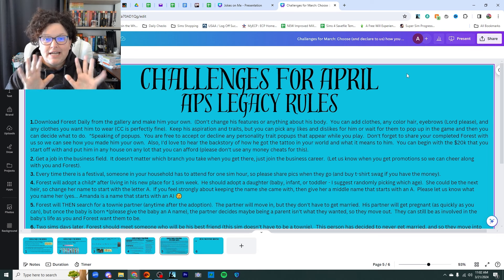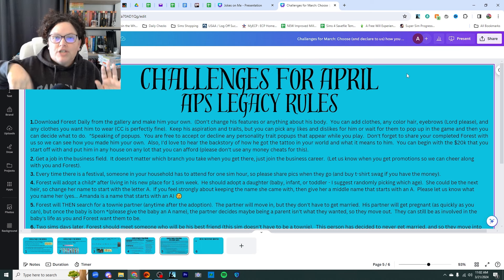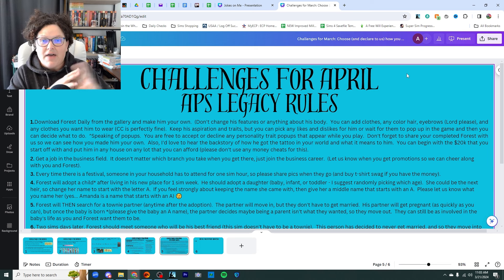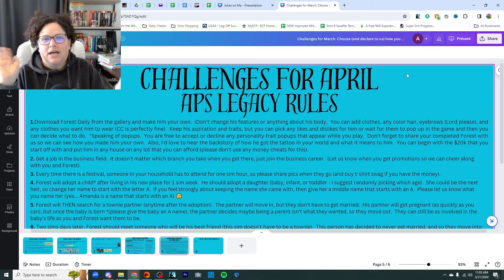Once you've finished creating Forest to be the Forest you're ready to play with, share him on the gallery under #APSMonthlyChallenge, and then also use #APSLegacy. Hopefully the #APSLegacy hashtag will be this legacy starting from now and going forward. APS just stands for Amanda Plays Sims, so that was the easiest way to make it our own. Also, I want you to make up a backstory about the tattoo — how did he get it, why did he get it, what does it mean to him? It could be a spur-of-the-moment thing or a more elaborate backstory.